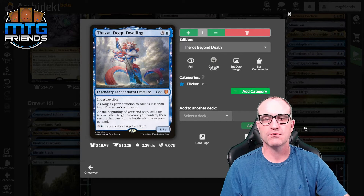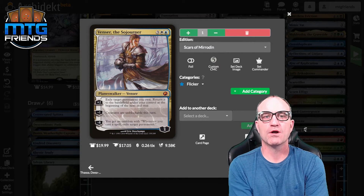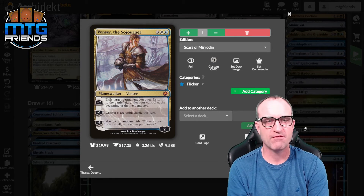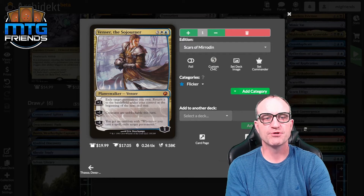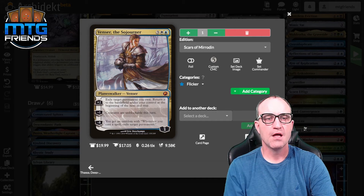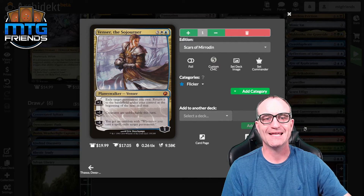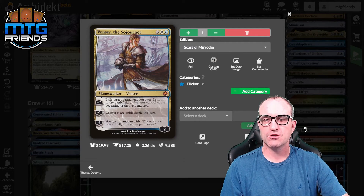Thassa, Deep-Dwelling acts as another flicker piece. The planeswalker — Aminatou, the Fateshifter — comes in with three loyalty counters. Plus two exiles a permanent you own and returns it to the battlefield at the beginning of the next end step. Minus one makes creatures unblockable this turn. We'll mostly be using the plus two ability. The ultimate gives an emblem that exiles a permanent whenever you cast a spell — probably won't ultimate, but bravo if you do.